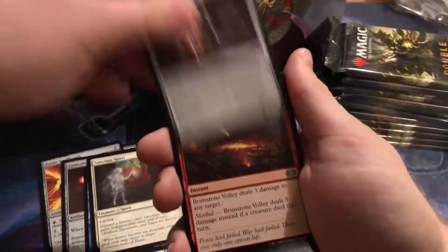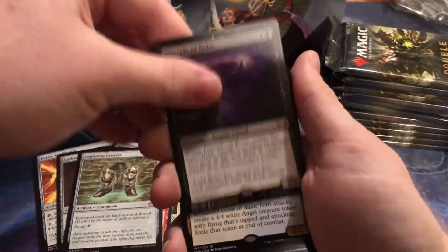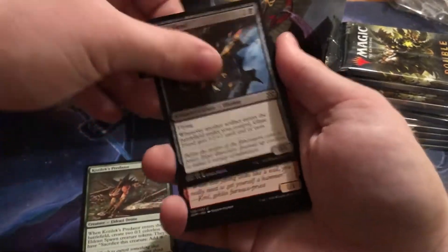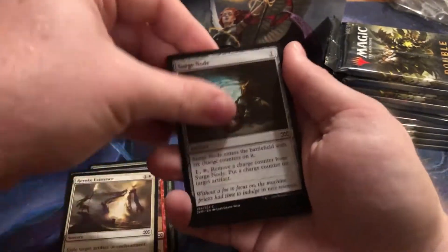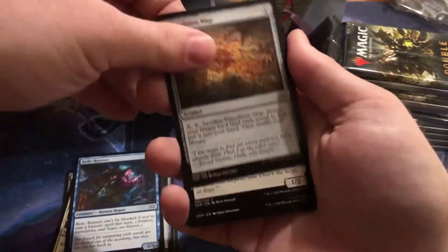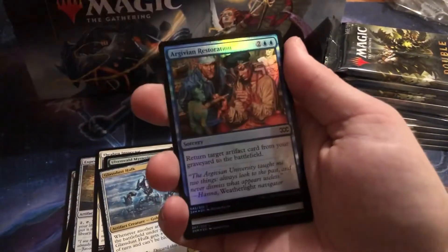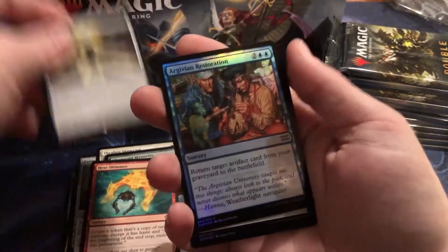Let's get some Planeswalker action — I need a Karn. Lightning Greaves, I'll take those. And there's one of the dollar Mythics in the set — he's one of them. He swings and I think he brings a 4/4 creature, but it disappears at the end of the turn. Maybe you can find a good way around it — leave it in the comments, let me know what you think I could do with him. He's a fake Mythic. Exploration Map — 75 cents. Lux Cannon — nice, haven't got one of those yet.